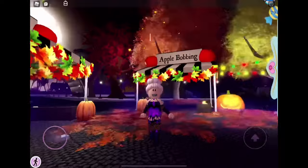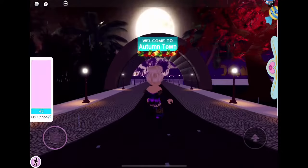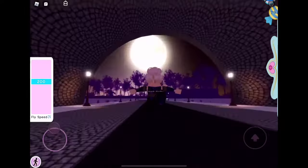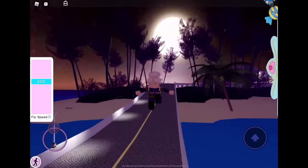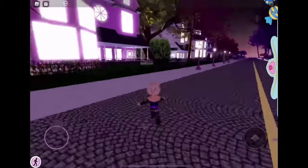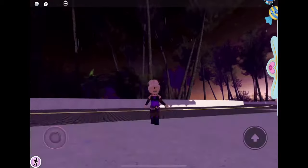Now we are going trick-or-treating. If you don't know how to get there, you are going to go to the Welcome to Autumn Town sign. I'm just going to put up my fly speed so that I'm faster. Then you just follow this road or that road — it doesn't really matter. You just keep going until you get to the houses to trick-or-treat. There's also another neighborhood of houses, but this one is closer and faster to get to.